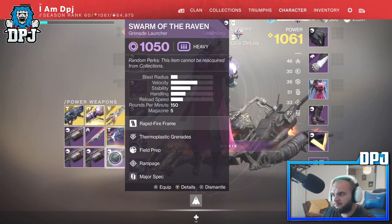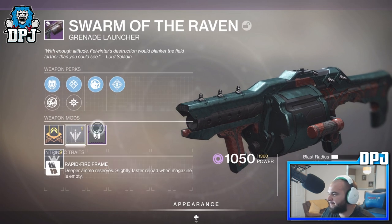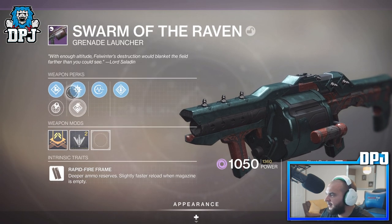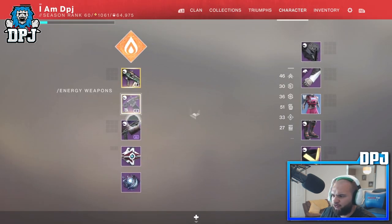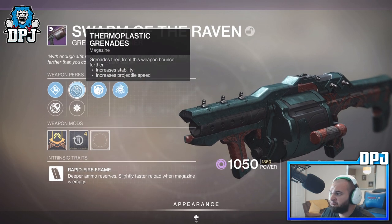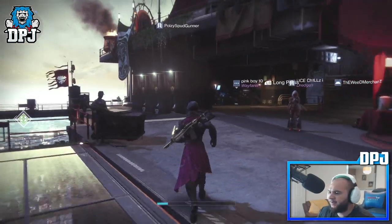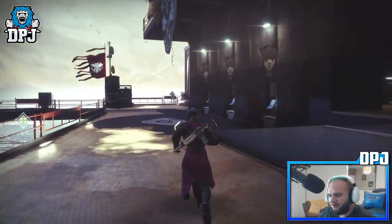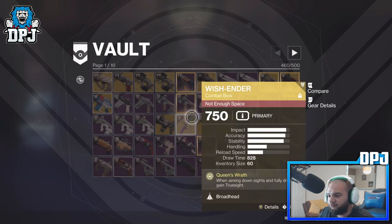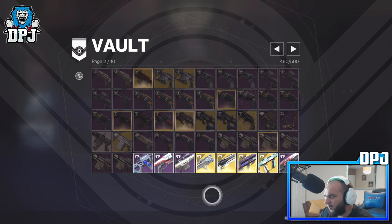I've got a Swarm of the Raven here I didn't look at. Checking the perks — nope, nope, nope, nope. Does it even drop anymore or was it just a super rare thing? Probably not. Let's go back to my vault and have a look at that one Forward Path I think could be quite good. Excuse the mess in my vault, I just hoard everything.